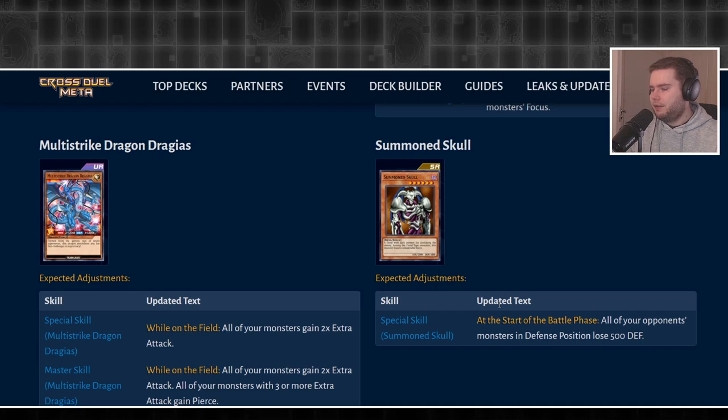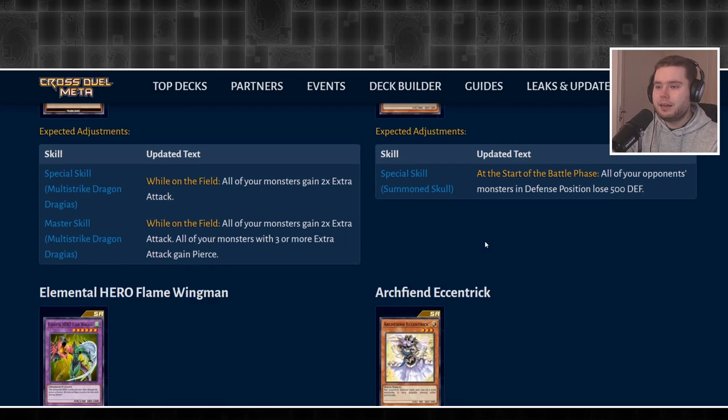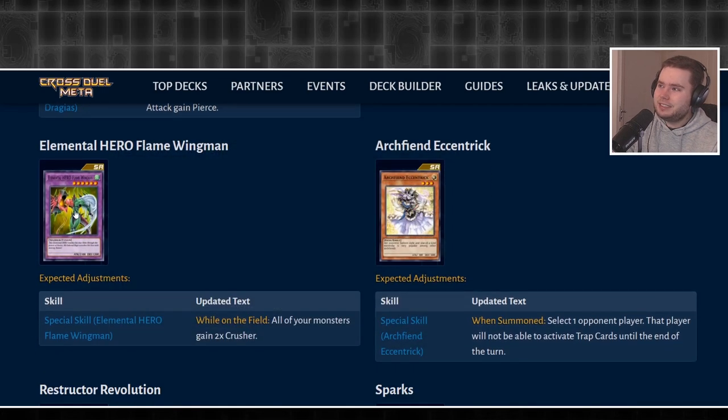Someone's Skull is a lot better — it's getting the same kind of buff as Red Dragon Archfiend, but only affecting your opponent's monsters rather than yours, which was one of the big downsides. This is now a much better card and can be splashed into most decks as an easy one-tribute, probably one of the best one-tributes in the game now. Flingwind, though, is still not very good — they're giving it Monsters Crusher as a second copy, and before one Crusher wasn't enough, so two isn't going to do anything. All Crusher does is burn, so if the problem is you can't deal with monsters on the field, more burn doesn't fix it.